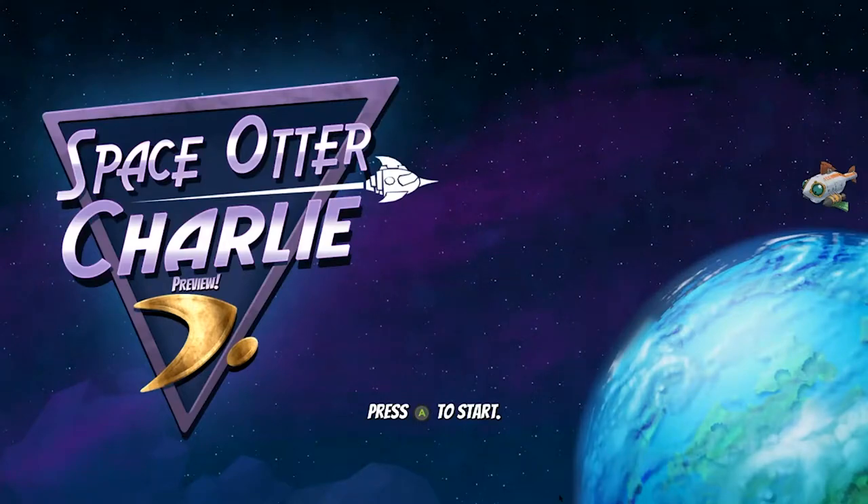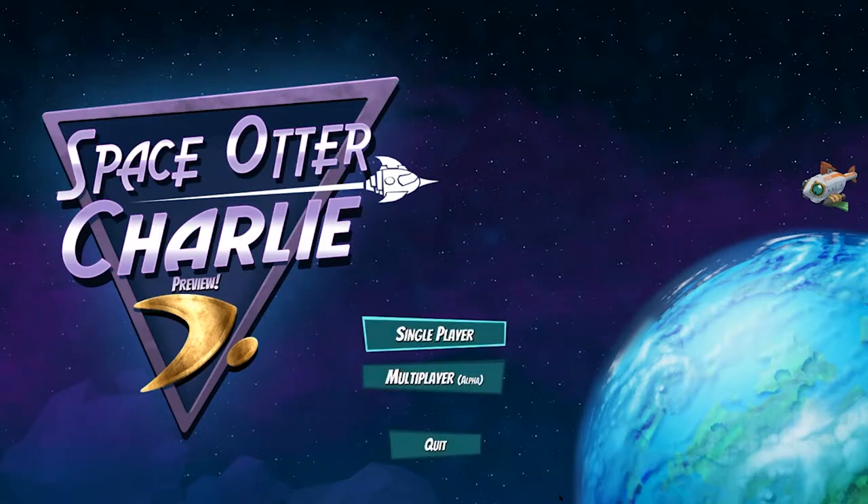Hey everyone, it's Ren. I'm gonna be taking a look at Space Otter Charlie, which is a game that has otters in space — probably two of the best combinations one could want in any game. So we're gonna dive right in and take a look at this game. I am playing it with a controller; it recommends that you play with a controller, so I'm playing with my Xbox controller.